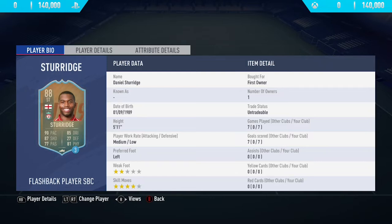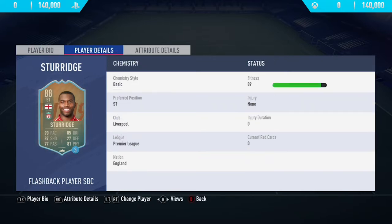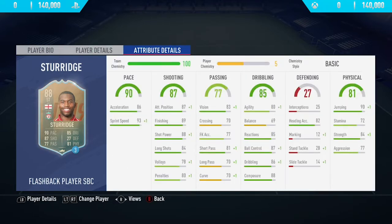Hi guys, what's up, JCM here and welcome back to a brand new FIFA 19 player review on my channel. In today's video I'm going to be reviewing 88 rated flashback Daniel Sturridge. If you want to go and complete this SBC, it will set you back around 140,000 coins on both Xbox One and PlayStation 4.